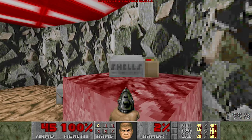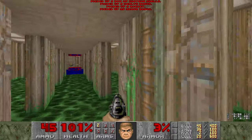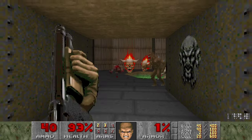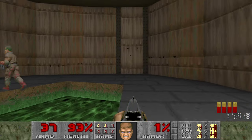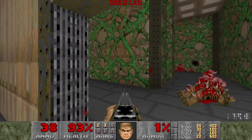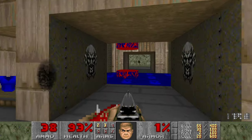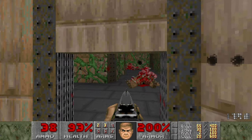There are two more secrets in this room. Here's one of them. And here's the other. You can see you just kind of open it from that side and then from the other side. Alright, now that we have the shotgun, we can go get the chain gun.